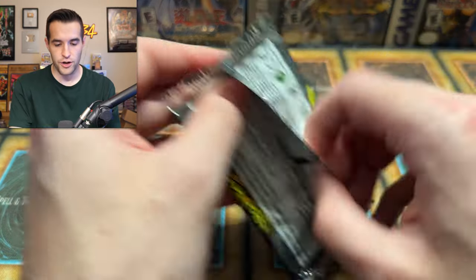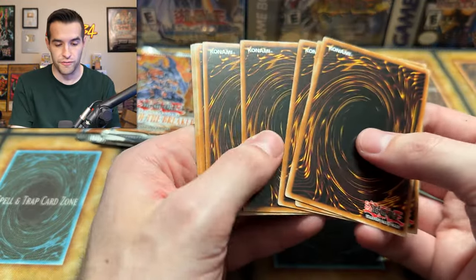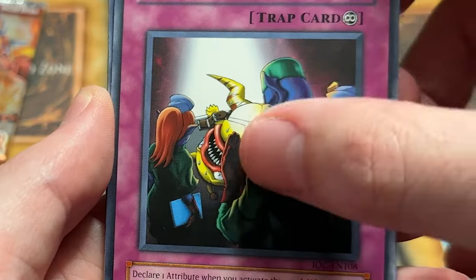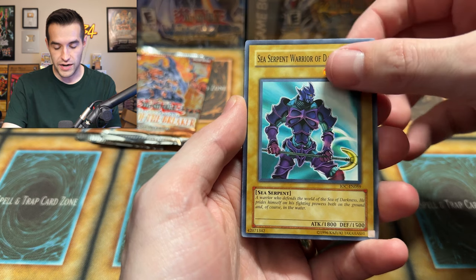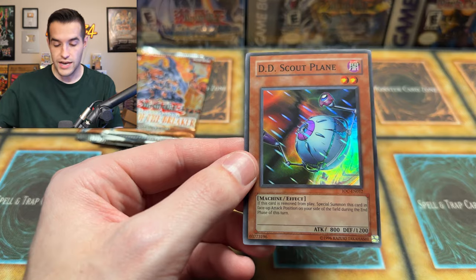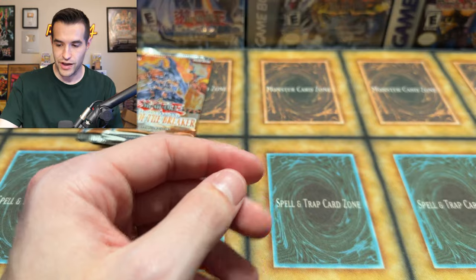Let's do Invasion of Chaos first — start off with a nice IOC pack from 2007, I believe. So we're talking over 15 years at this point. Maybe we have Giant Turtle of Illusions, Gora Turtle. We have the Jade Insect Whistle, Sacred Crane, Curse Seal of the Forbidden Spell. We have DNA Transplant. Sea Serpent Warrior of Darkness, known for its fighting prowess. Chaos End. Big Koala. Will we pull a Chaos End Dragon, Black-Luster Soldier, or Demok? Let's find out. It's a DD Scout Plane — a foil! We cannot complain when we pull a foil out of an old pack, because they're not guaranteed back in the day.